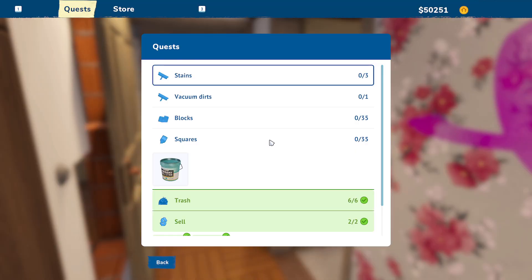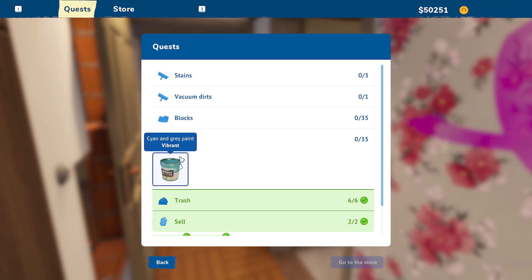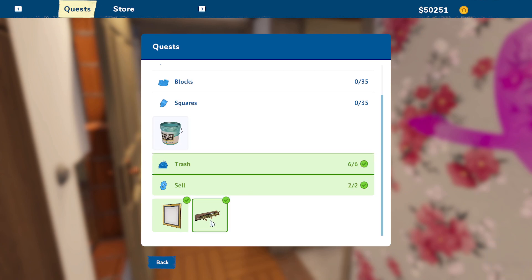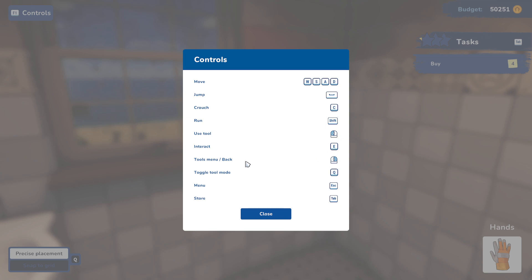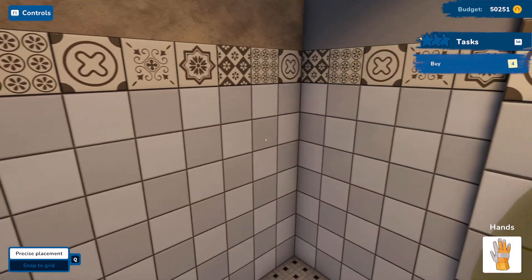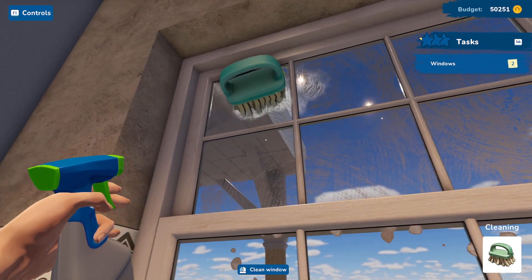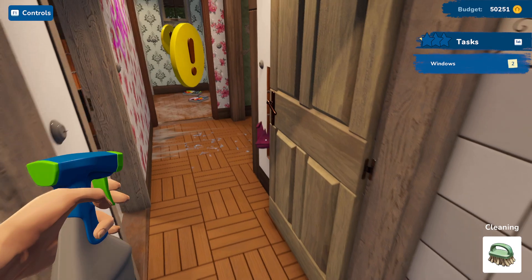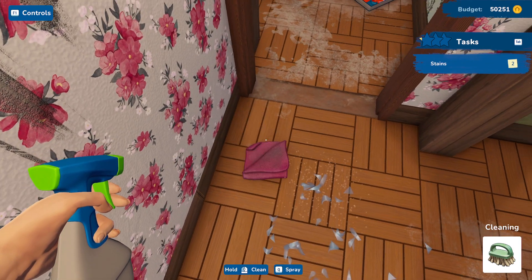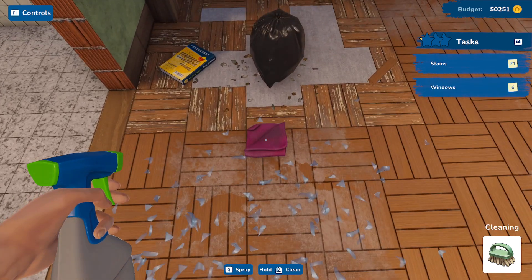Checking controls with F1: move, run, interact with E, toggle tool mode. Buy with 4. Why is he not spraying? That's the tissue — I have that. I wish I was using a spray properly. Wait, I thought I was a dude — why do I have such nails?